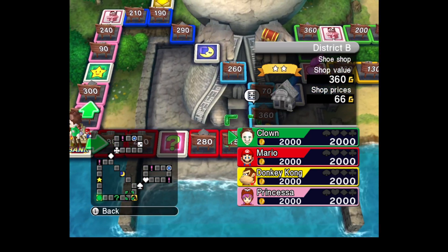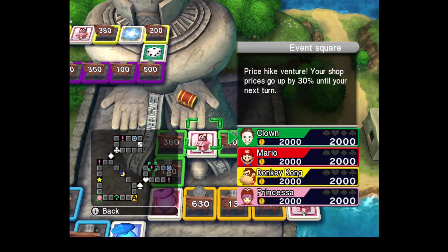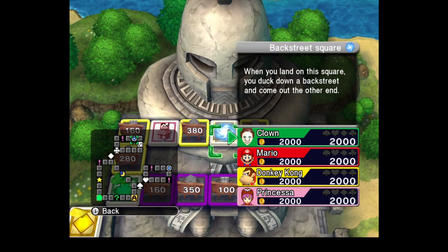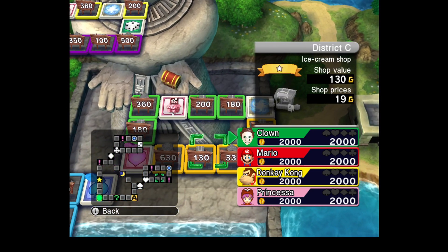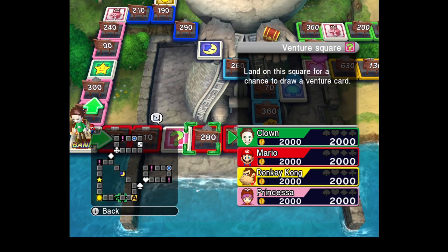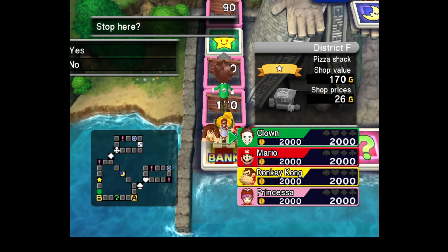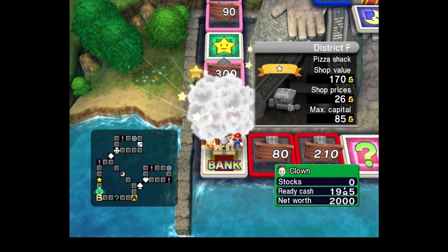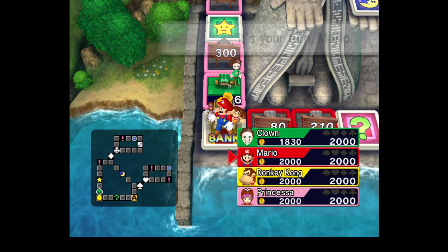This board is horribly designed because of this warp here. These warps should not exist, because the computer players land on them all the time and it allows them to skip half the board. The issue I keep having on this board is that I can't get any properties, or can't get a good start to save my life, or I have to pay so much at the beginning of the game.